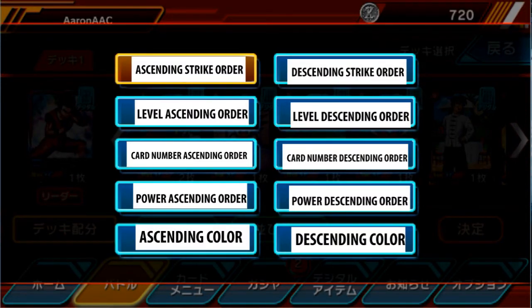This is ascending strike order — basically the amount of damage going up. So if the card does zero, one, two, or three damage, it goes up that way. Level descending — level is basically the cost of the card, so level zero through five, with five being the highest. This is card number ascending order by set. This is power ascending order — how much power the card has. This is ascending color, which is a little weird. And over here is everything just descending: descending strike, descending level, card number, power, and color.